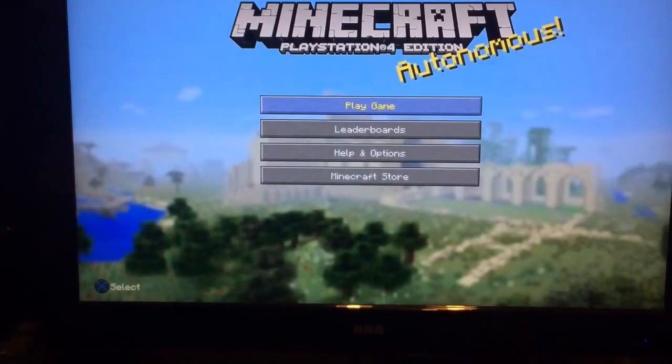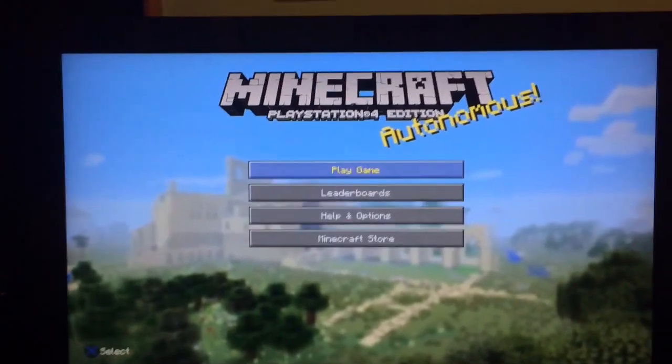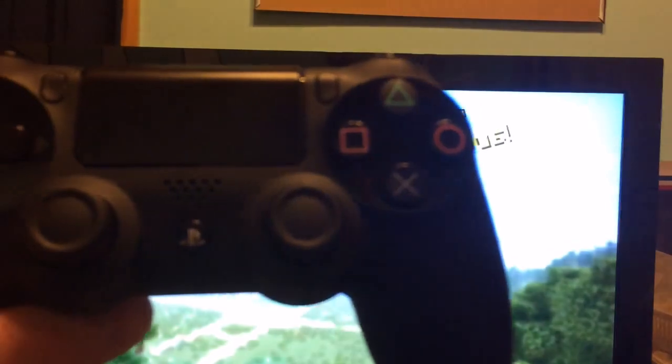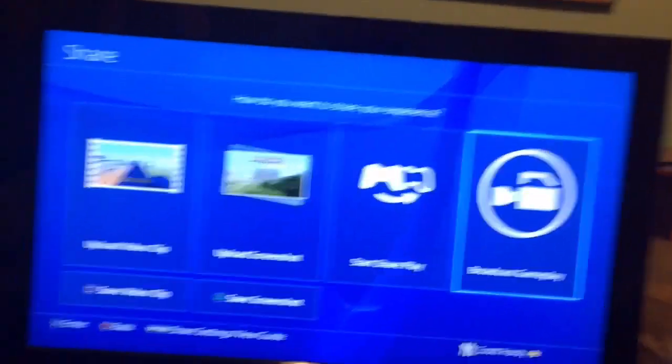You can do it on any game — this is Minecraft for example, I mostly do livestreams on Black Ops 3 — it is really simple. Now, you're gonna hit the share button, which is on the left side of your controller. Over here is your options, and over here is your share button. We're going to click that and it's going to take you to the screen.